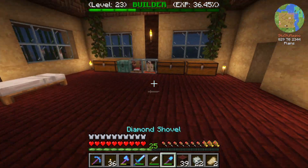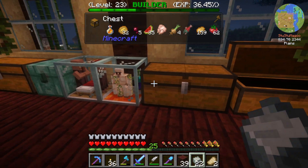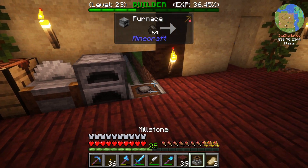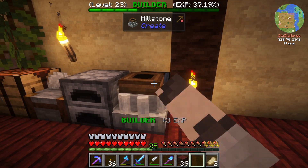Does it have to be like a polished stone? Let's get a normal stone - try it again. Stone, casing, cogwheel - hey, millstone! Now will it be powered from underneath? It's turning!